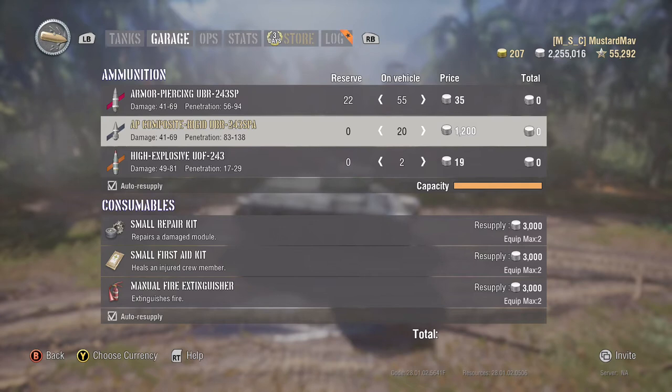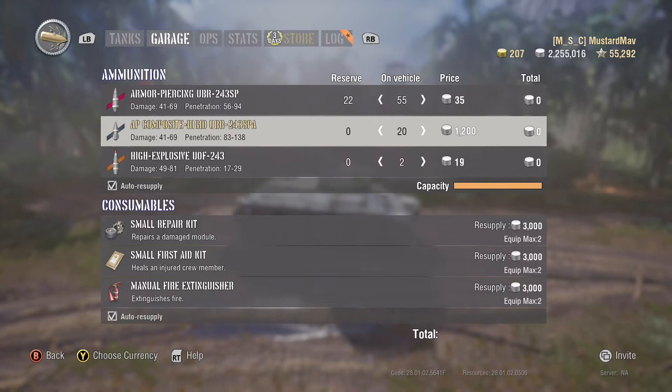Second is APCR rounds. These are premium ammunition and cost much more than your standard ammunition. APCRs generally have higher penetration and velocity — velocity is how fast a round travels to your target and determines how much lead you need to give a moving target. APCR rounds do lose penetration over distance.